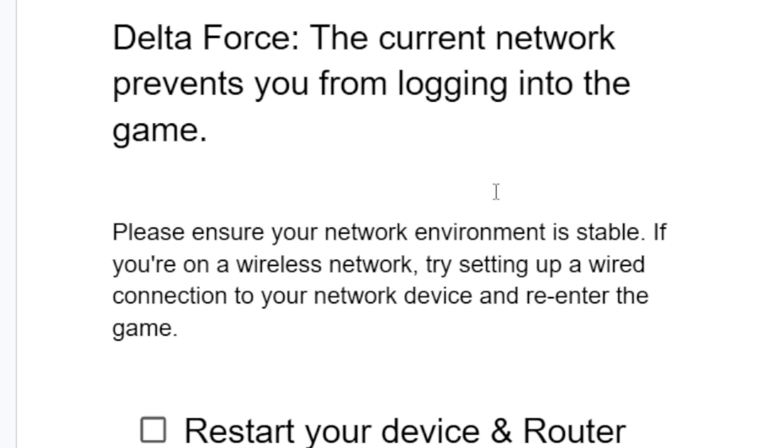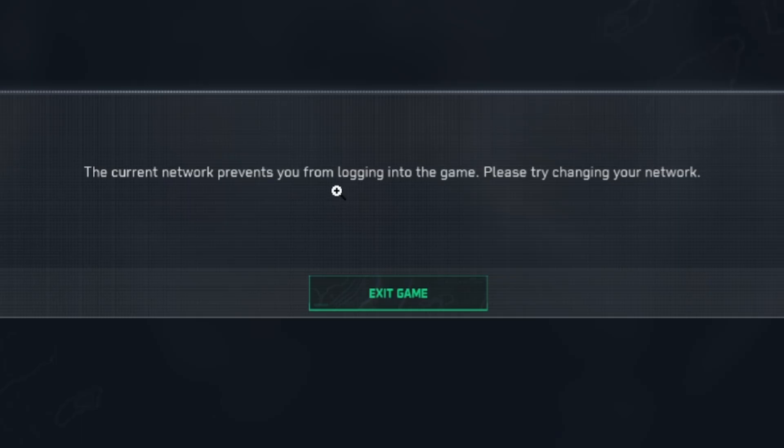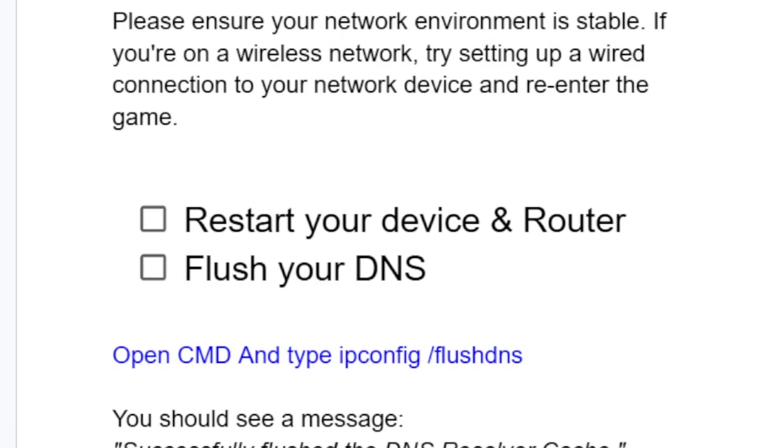If you have a stable or wired internet connection but are still facing this problem, try restarting your device and router. Turn off your computer, turn off your router, then restart both to see if that fixes the problem.